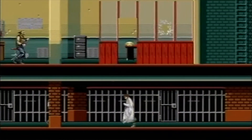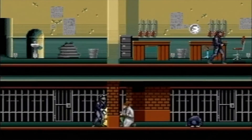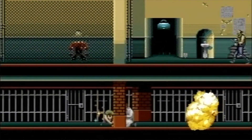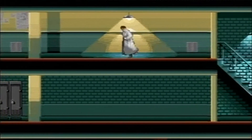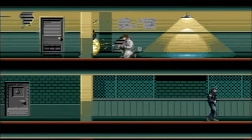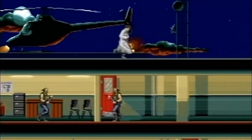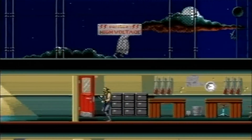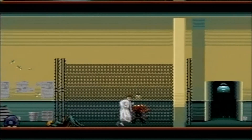The Game Gear and Master System versions are considered their own separate entries. Looking at values today, thankfully this is still quite a cheap game — you can have a boxed copy for £10 to £15. The Master System version also reflects this at around £10 to £15, and the Game Gear version is similar, with a boxed copy around £15 to £20 and cartridge only probably £5 to £6. Worth keeping in mind that the SNES and NES versions are totally different, made by Mindscape — and I don't think they fared better than the Sega entries.